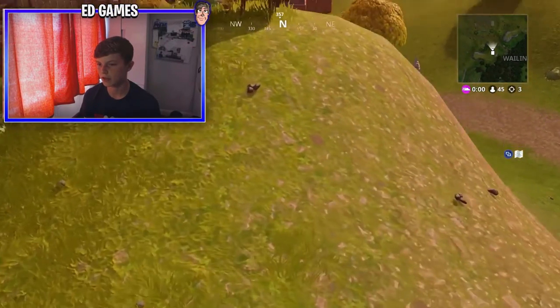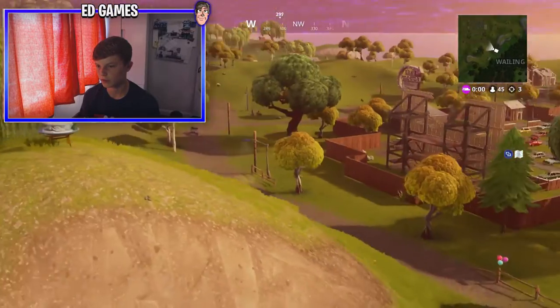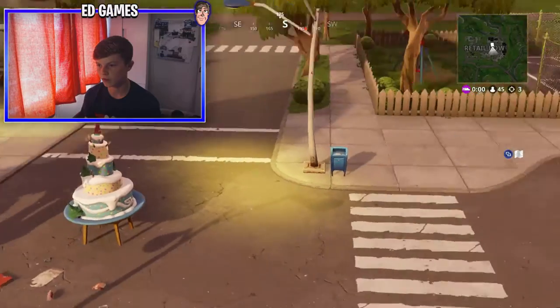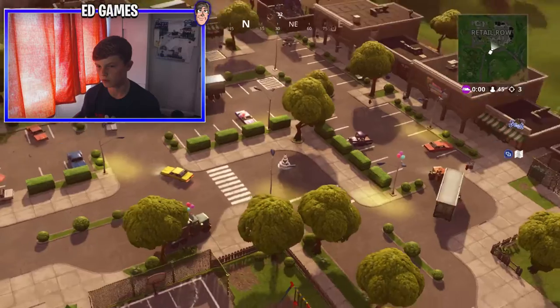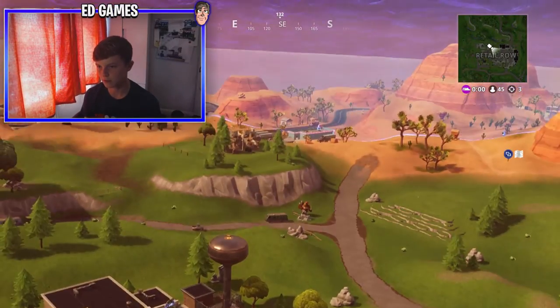Number 2 is at Risky Reels, just on this hill here — pretty easy to find, just dance in front of that one. Any dance will do. Next one's at Retail Row, number 3, right in the middle of the retail park area. Go there and dance in front of that one.